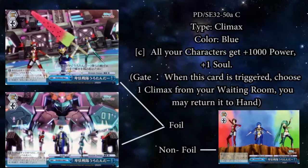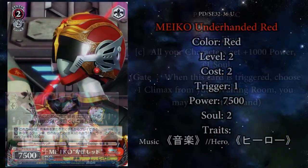Here's the climax — it does have two arts and they are both climax commons. It is 1,000 plus a soul and a gate when you trigger it. Here we have Mako Underhanded Red, a 2-2 red character with 7,500 power and a soul when triggered.